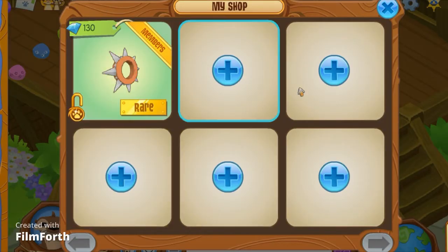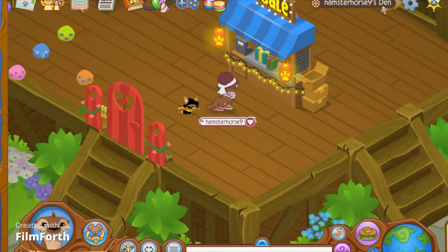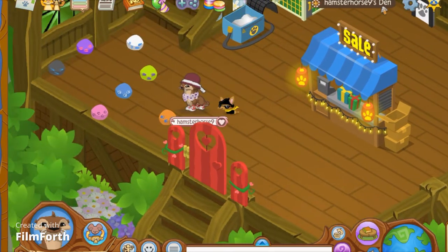Before I start, I'm going to call out this spike — it's 130 gems, so you better check that out. Now I'm going to be showing you the locations of the penguin plushie.